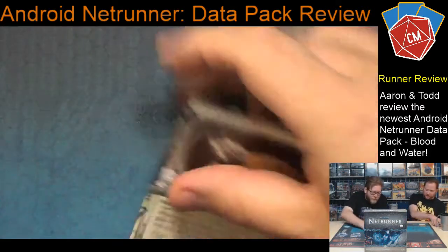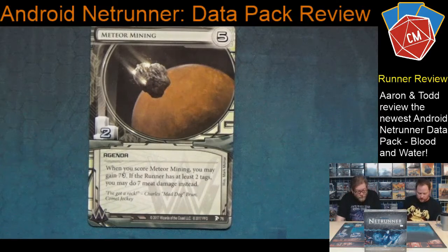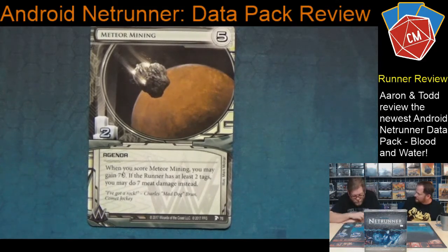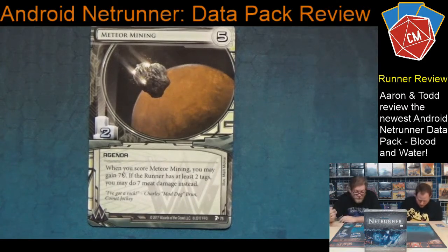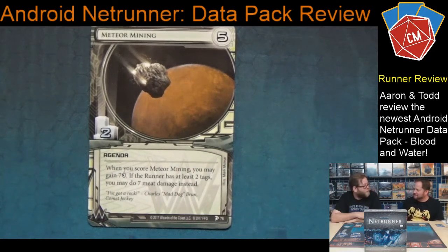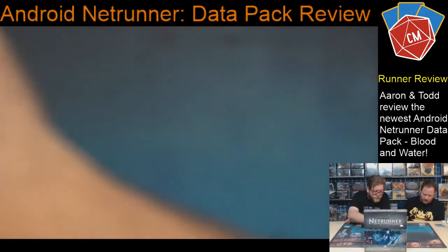This card might be my favorite of the set thematically, and the flavor text is awesome. Meteor Mining — five advancement, two-point agenda, which makes it kind of rough, but it actually makes sense with something else we'll get to. When you score Meteor Mining, you may gain seven credits. If the runner has at least two tags, you may do seven meat damage instead — because you're mining a meteor and apparently targeting them: boom. 'I've got a rock, Charles.' Mad Dog. Comet Jockey — I hope I live long enough. A comet jockey is basically the job description from Armageddon.